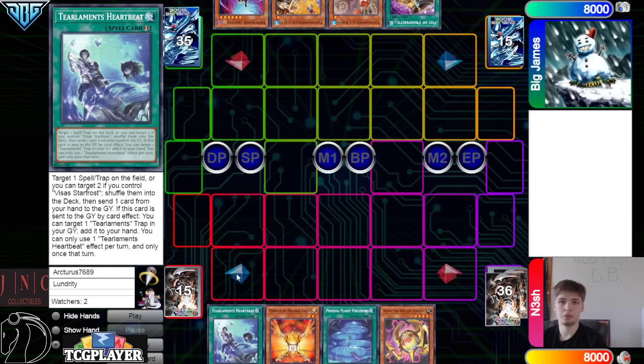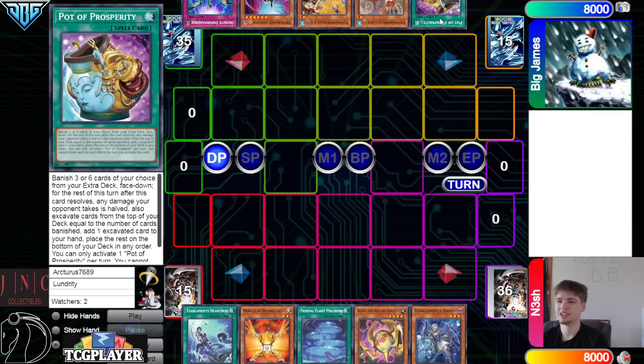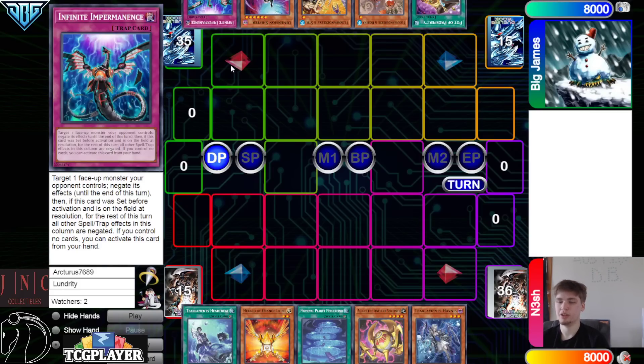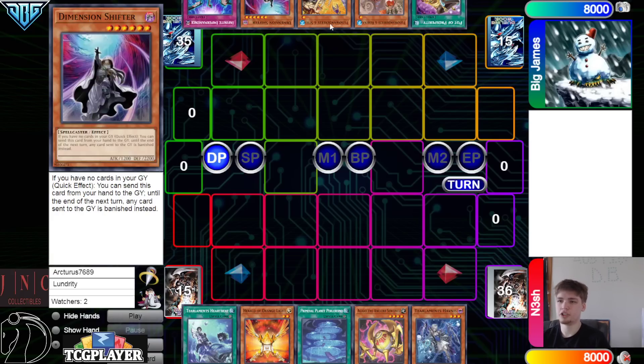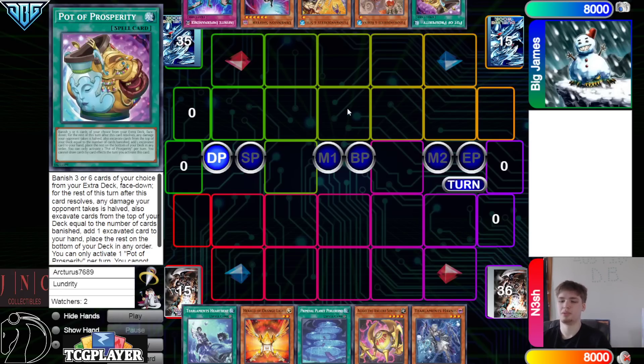40 versus 41. Opening hands: we have Heartbeats, Orange Light, Planet, Aguito, Havness. They have Prosperity, Robin, Ostrich, Shifter, Imperm. Big James definitely opened good — Robin is already good, and then Shifter with it and Prosperity.